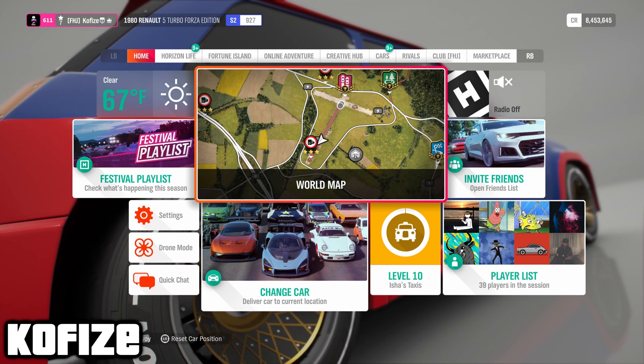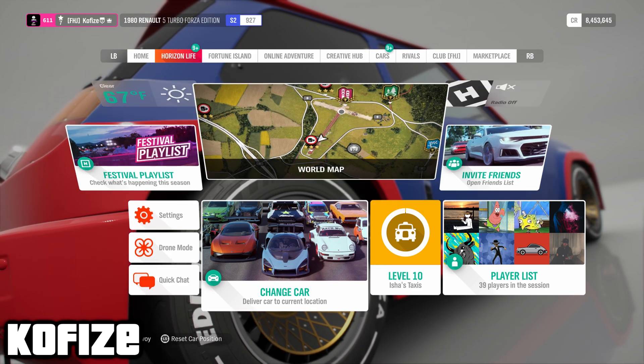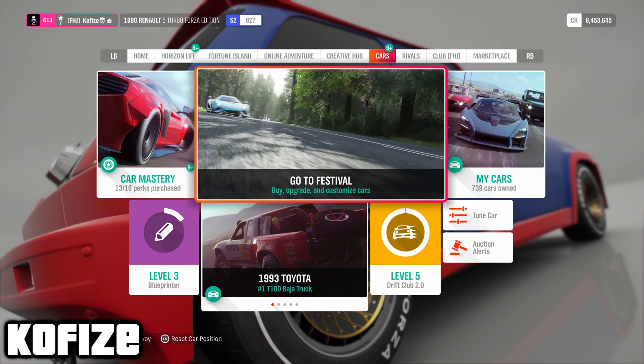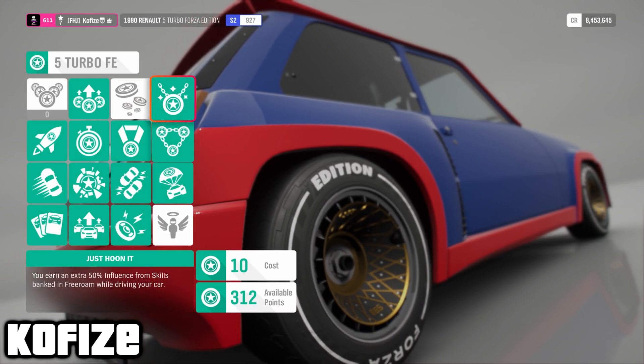I'm going to show you what car to use. Shoutouts to Rageus for letting me know about this car. You need to use the Renault 5 Turbo, the Forza edition one, and you need to have these perks — only these perks, you don't need the other three.